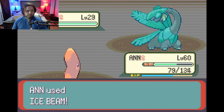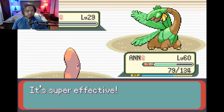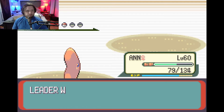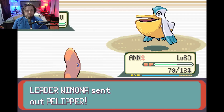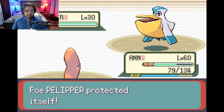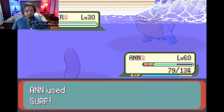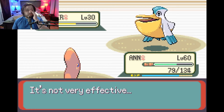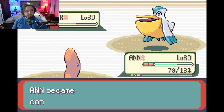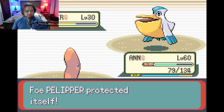She might only have five Pokemon. Tropius is a one-shot. There's the Pelipper. I didn't use Protect — it's going to use up my Ice Beams. I need to be careful not to run out of Ice Beams because I need Ice Beam for her last Pokemon.